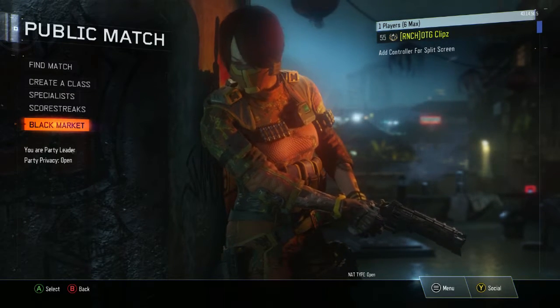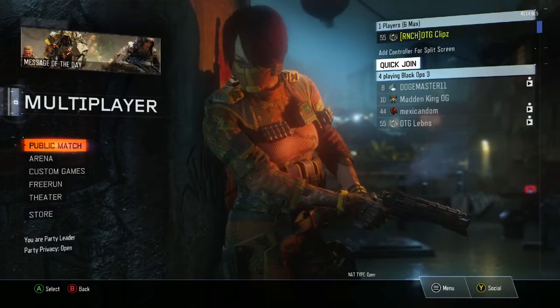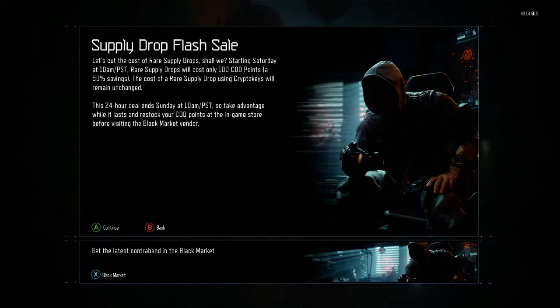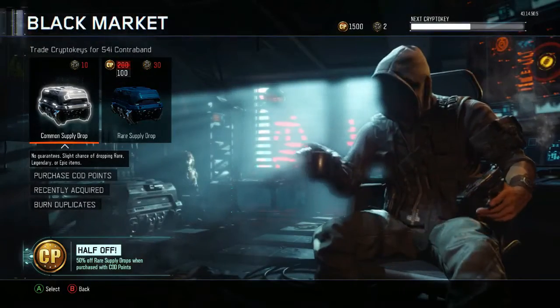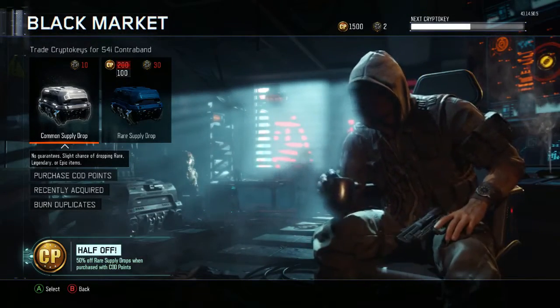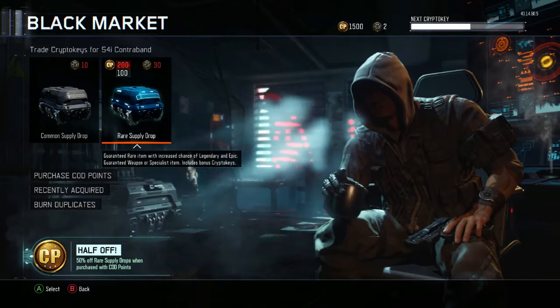What is up guys, it is OTG Clips. I'm here with the Rhino 18 today, and Black Ops 3 is having a flash sale with supply drops. If you buy COD points they will be 50% off — as you can see at the bottom of the screen, they're half off. We just bought 1500 COD points.